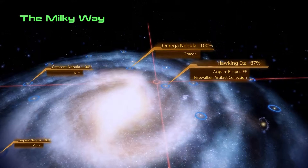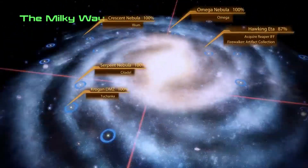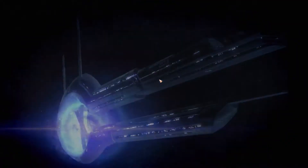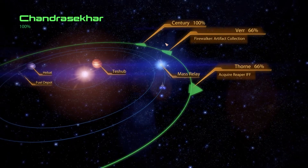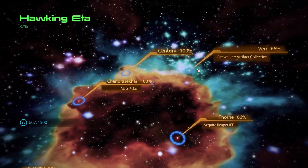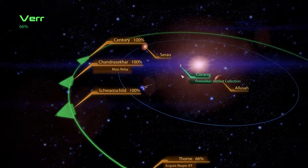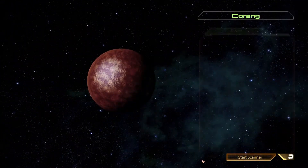Hi everybody! Welcome back to Mass Effect 2! Things are clearing up finally, and we have only this cluster to look at. Not sure what else we'll find afterwards, but right now let's go to... oh, 50% fuel. Perhaps I should have bought a bit more fuel, but anyways. Let's go for the Firewalker artifact collection.